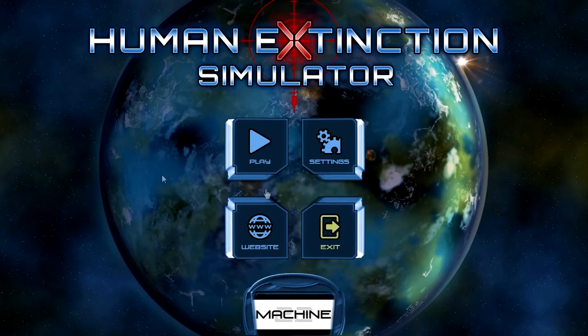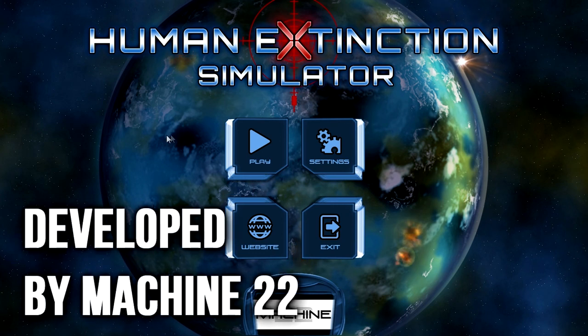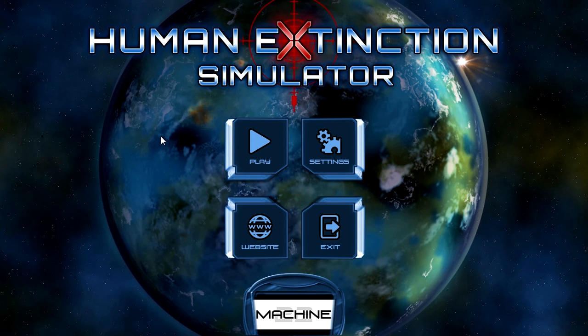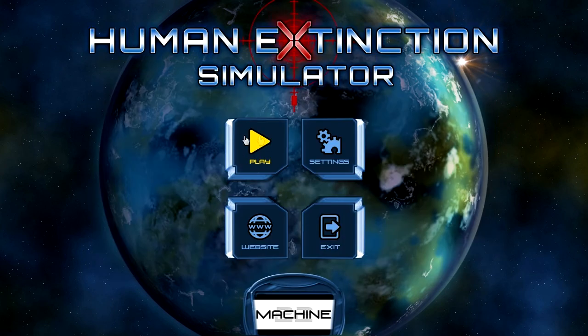Hello everybody, my name is Justin with OnlySP.com and welcome to Human Extinction Simulator. Human Extinction Simulator is a new game coming to Steam — actually today, January 20th, releasing on January 21st. It is a turn-based strategy game, a sci-fi turn-based strategy game set in space with different ships, though it's a bit different from what you might expect.